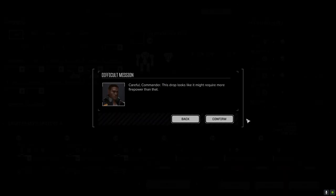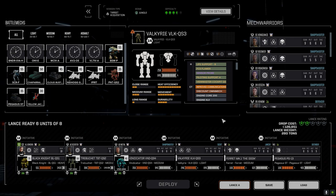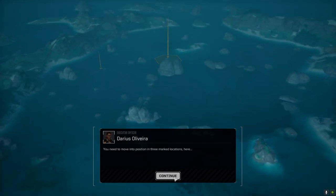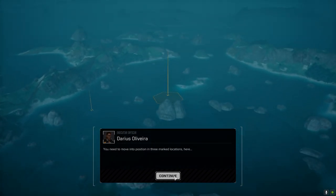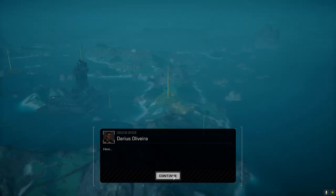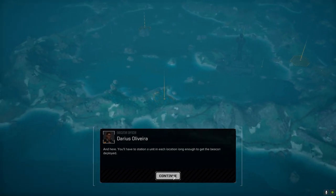Let's deploy the decoy boys. Command interface initiated. I need to pay attention to what's going on here. Moving to position to mark three locations — I don't think I've ever done a target acquisition on this map, so I don't know exactly what I'm doing. Need to get three marked locations here.